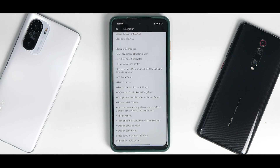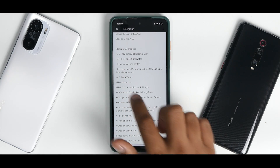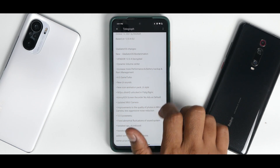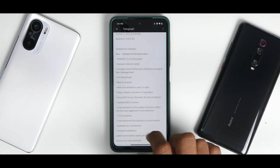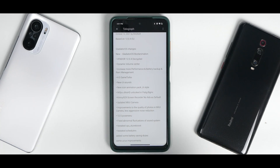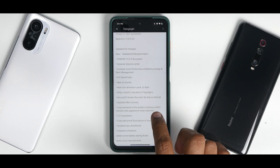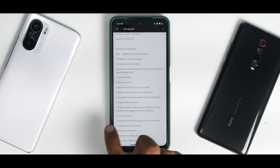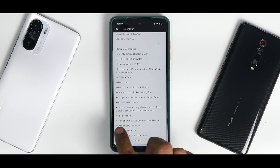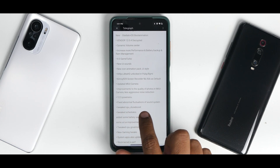The changelog includes: new Gladiator OS boot animation, vendor 12.0.4 decrypted, dynamic volume center, increased performance and battery backup, RAM management, Game Turbo 4.0 new UI, new sounds, new icon animation pack, UI style, 90 fps Ultra HD unlocked in PUBG/BGMI, KinScreen 9-to-9, screen recorder with no ads by default — great for gaming YouTube channels — and updated MIUI camera with improvements to photo quality.